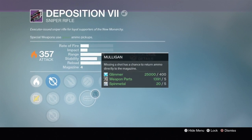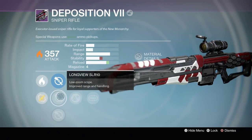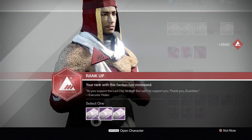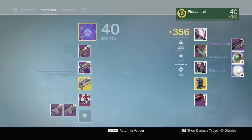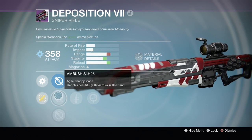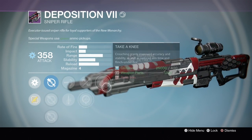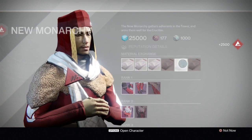This sniper has mulligan, firefly, explosive rounds, hammerforge, lightweight, and garbage scopes. We still can't get short gaze. One more weapons then maybe a few armor. Another sniper - the scope is ambush, which is not that bad. Ambush, quick draw, hot swap - it has quick draw and ambush but other than that it's not that great.